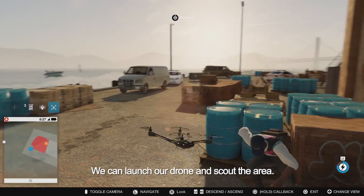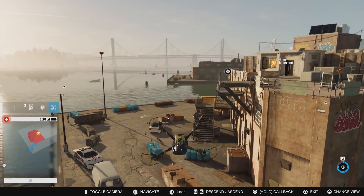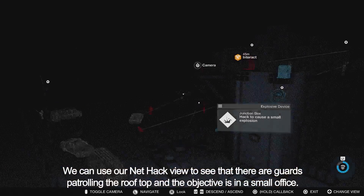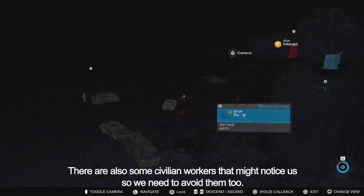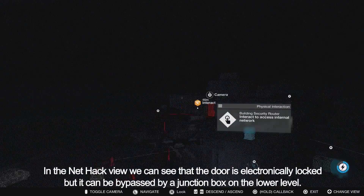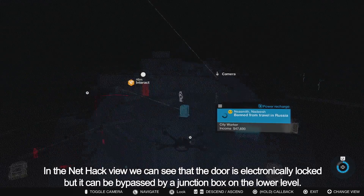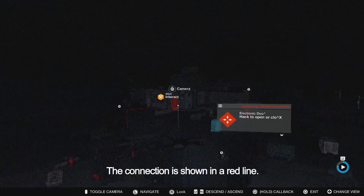Let's get into cover and scan our enemies to spot the objective and make a plan of attack. We can launch our drone and scout the area. Using NetHack view, we can see there are guards patrolling the rooftop and the objective is in a small office. There are also some civilian workers that might notice us, so we need to avoid them. In the NetHack view we can see the door is electronically locked, but it can be bypassed by a junction box on the lower level, shown with a red connection line.